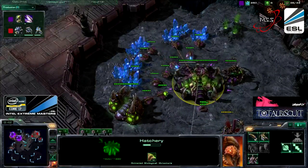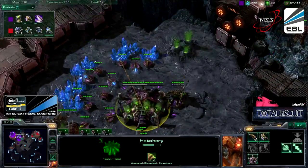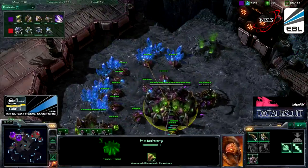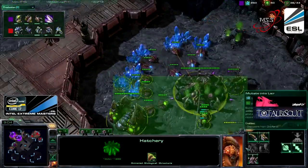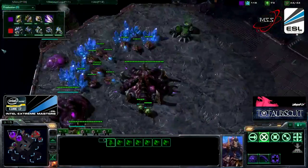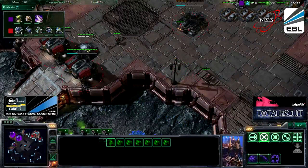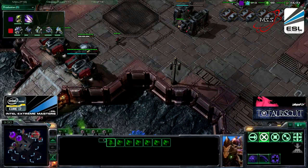Finally, Moonglade pulls ahead now — 23 harvesters to 22. You have to remember that almost every round he's been behind Lono in economy count, and he won because he had slightly better decision-making skills and was really aggressive. The reason Zerg hates this map is because the natural is so far away from the main base, which makes it really hard to defend. But he's going to have speed now and go for Banelings. What units do you actually hope to see? Because so far we are looking at the same units for all four games. Well, if it ain't broke, don't fix it.